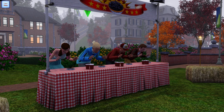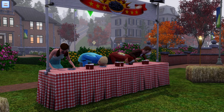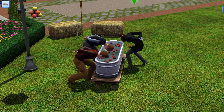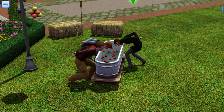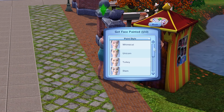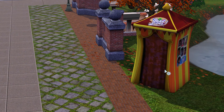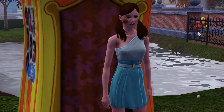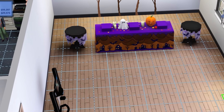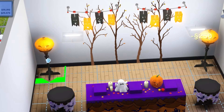At the festival, Sims can also take part in pie eating contests and enjoy other autumnal themed activities. Players can also decorate their Sims' house for Spooky Day by placing jack-o'-lanterns, spooky decorations, and eerie lighting to set the mood.